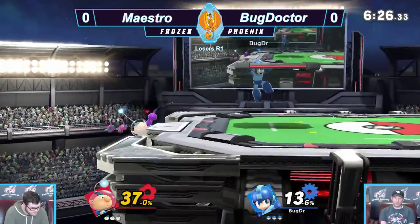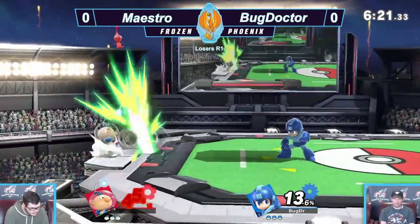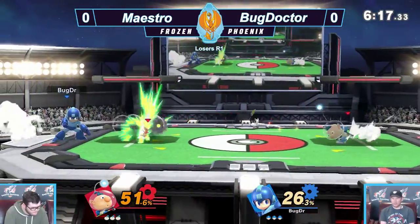I think that's a pretty good combo set for Olimar. Usually, as a Mega Man, you want to stick them with a sticky bomb and usually just pellet any of Olimar's Pikmin away from you. Same nerf.